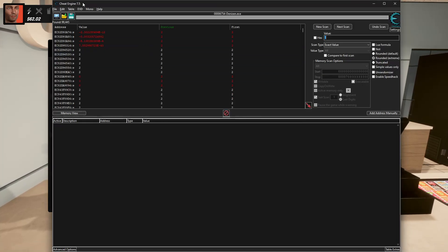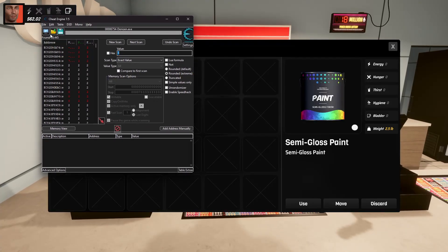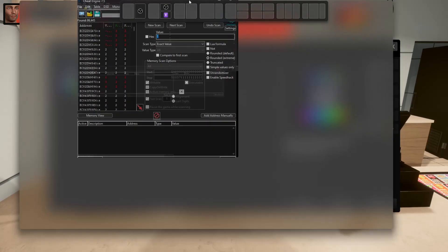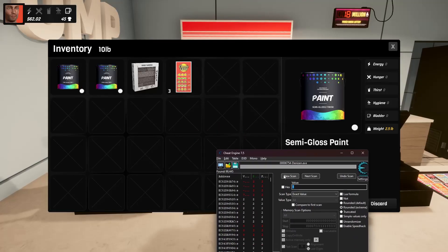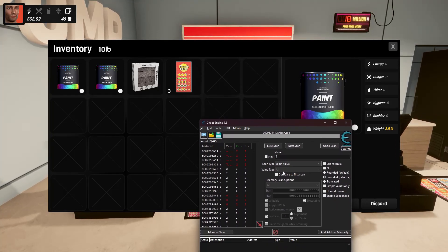After that, what you're gonna do is download Cheat Engine 7.5. After downloading Cheat Engine, you're gonna select the game called The Engine, and you're gonna search the number three. You're gonna select 'All' as the scan option, and it's scanning right now.